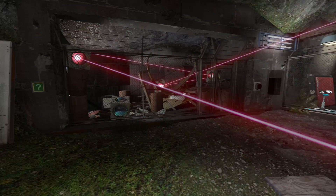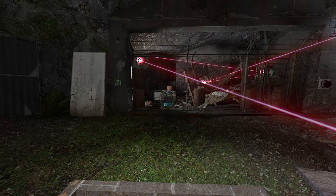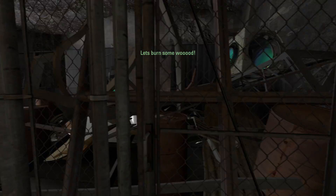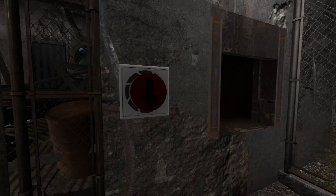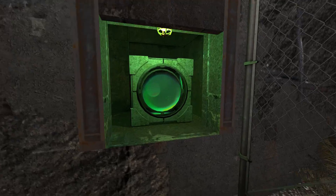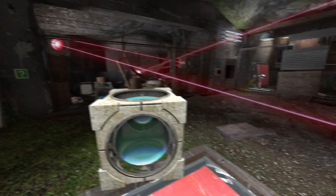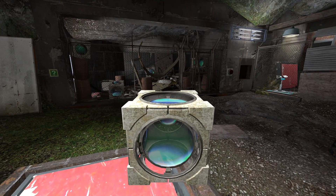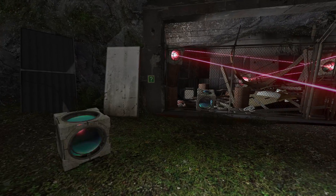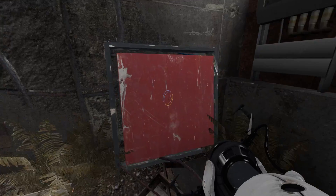What am I doing? So that turns on a bunch of lasers. What we got here? Let's burn some wood. What does this do? So we'll figure this out. This'll work. Awesome, now I can get in and get the portal gun.